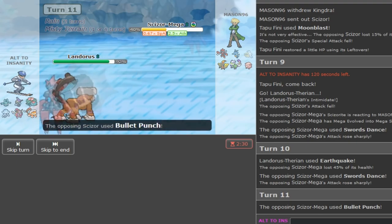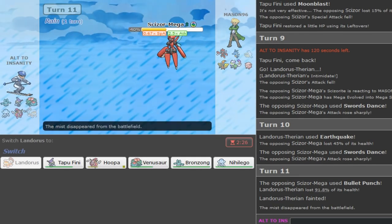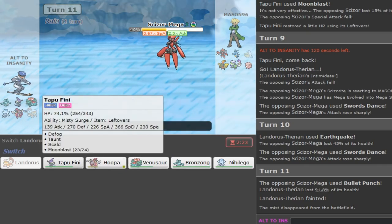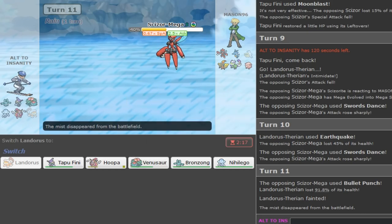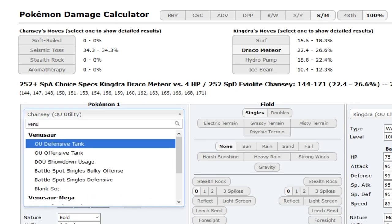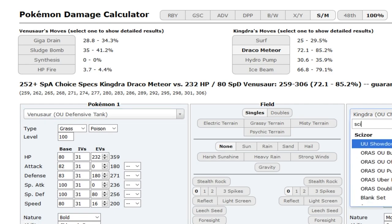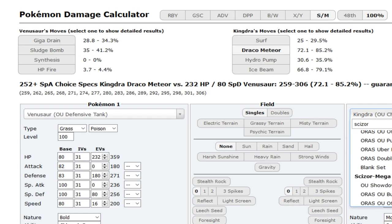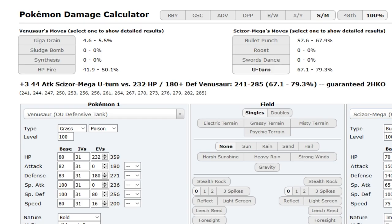I know I'm more Offensive Landorus but still. Yeah I kinda just lose to his Scizor now. Let my Tapu Fini take the hit - but I lose to Kingdra. I have to calc how much Venusaur takes. I might just have to go to Tapu Fini. I think I just lose this one. He's at plus three and he killed my Landorus. I have to calc plus four versus Landorus - maybe I should run bulky Double Dance Landorus.